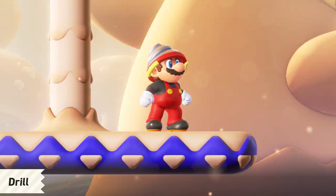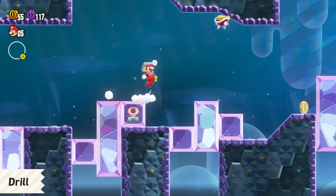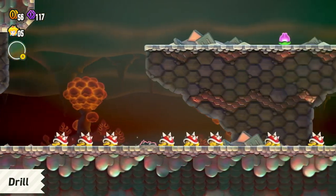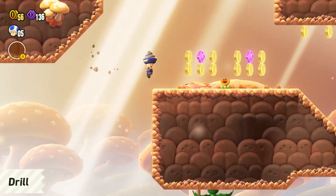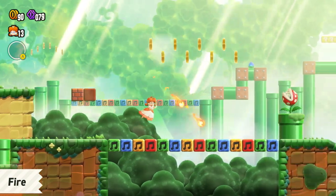While in drill form, you'll get a pretty nifty drill. This makes dealing with spiky enemies a breeze, or you can use it to drill down. It also allows you to burrow and move through the ground — you can even burrow into the ceiling. Plus, the classic fire form makes a return.